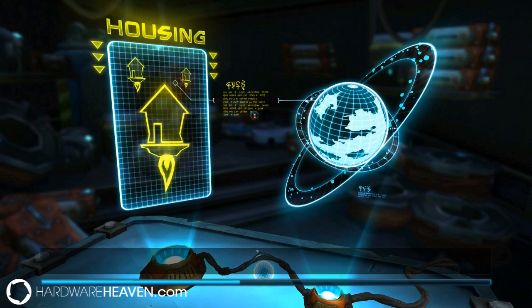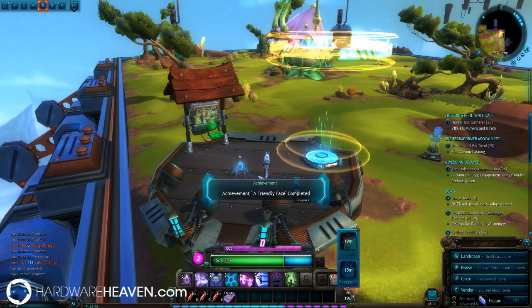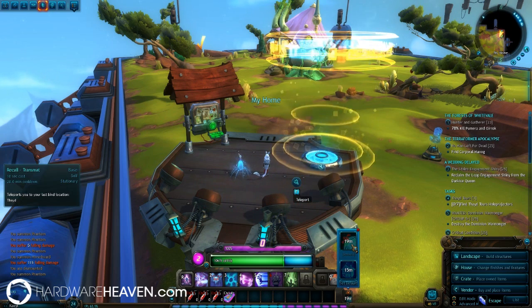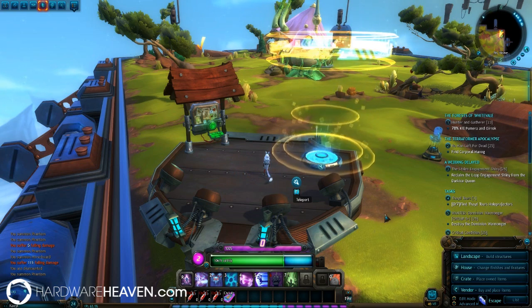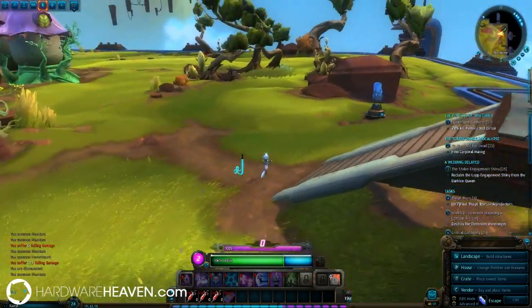Once you've got that, you'll be able to right-click on this and teleport to your home in the sky. It will then give you the ability to change your teleport from either recalling to the transmat at the city or the place you've bound it to, or recalling to your house. You can recall to both of those every 20 minutes.